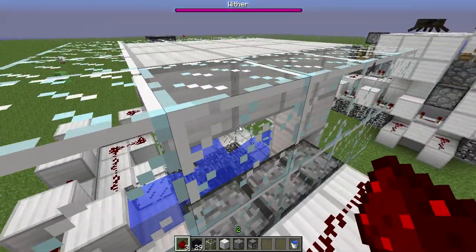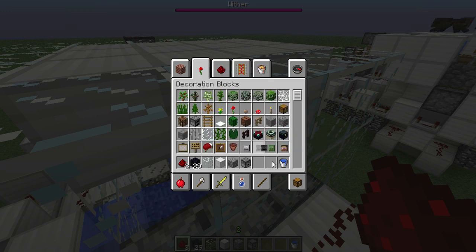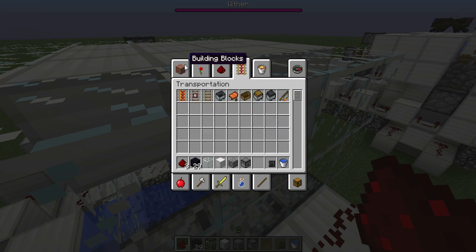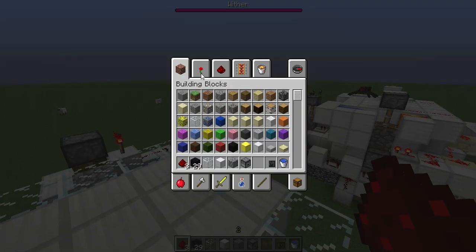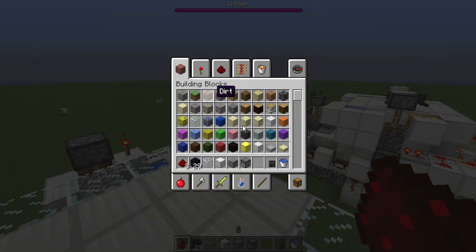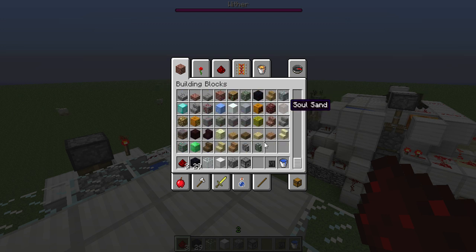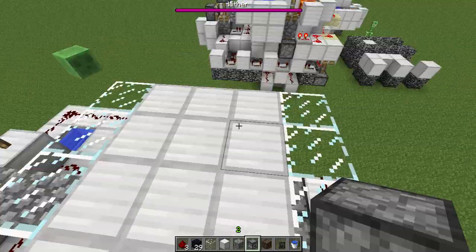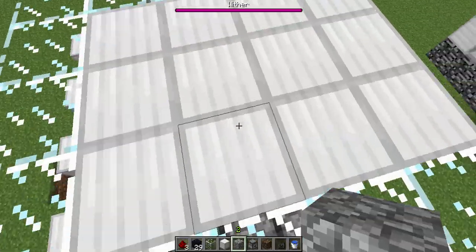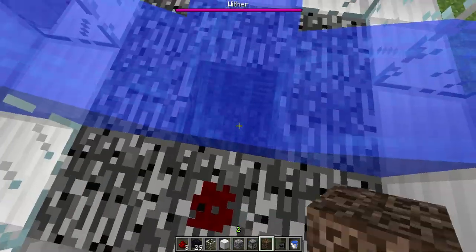Let me spawn in a wither real quick so I can show you that I'm not just lying. That part's kind of funny because I made a video and I was like, 'I made this thing so much better, look at all the complex stuff I did,' and really all I need to do is poke two holes instead of making cobble generators to push them in. But if you want some extra cobble, that design will get it for you.